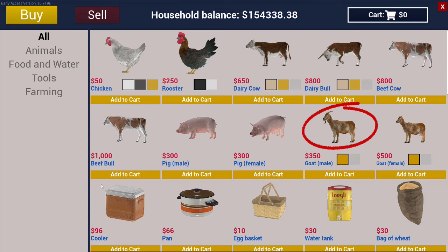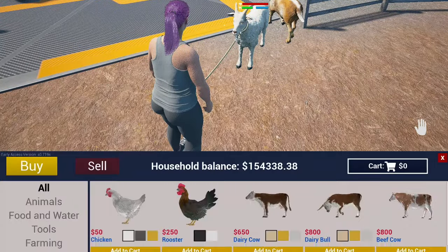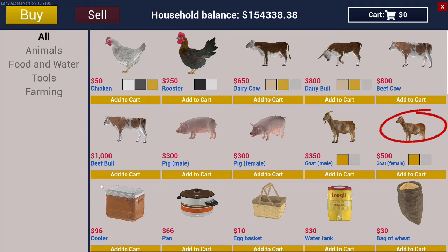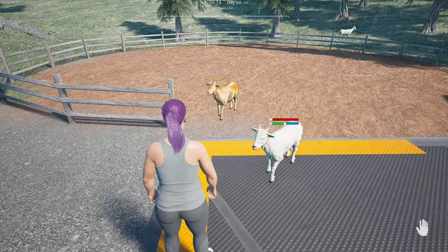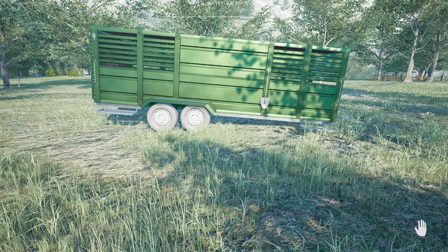Goats can be purchased at the general store. Males are $350 and come in white and orange, and females are $500 and also come in those colors. Goats can be transported in the UTV, the small and large pickups, the box truck, and the animal trailer.